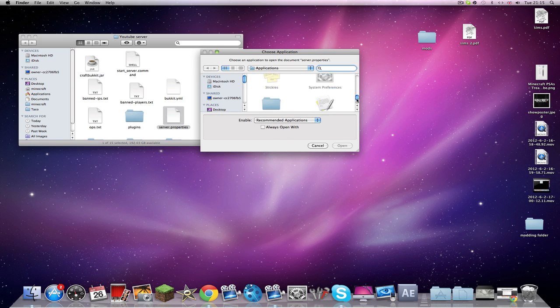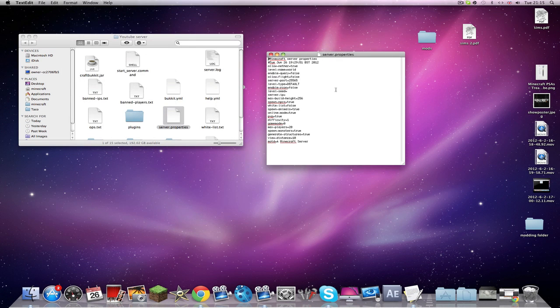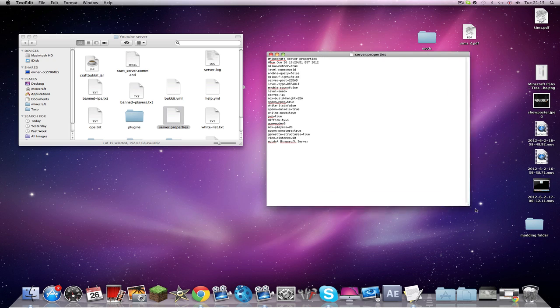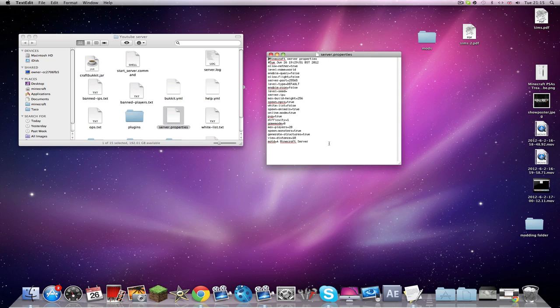Open server.properties — cancel, open with other, go down and open it with TextEdit, always open with. You come up with this file.